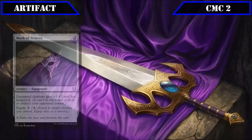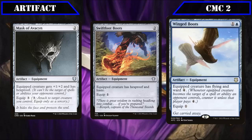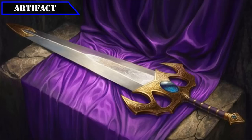We also have more defense-oriented equipment: Mask of Avacyn, equipping for 3 and granting +1/+2 and hexproof; Swiftfoot Boots, equipping for 1 and granting hexproof and haste; and Winged Boots, equipping for 1 and granting Ward 4 and flying — primarily serving as cheap means to passively protect Tetsuo from removal with upside.